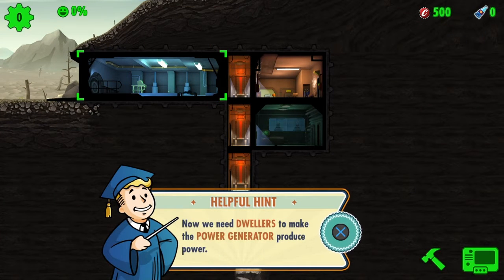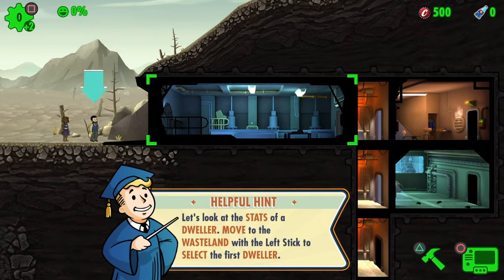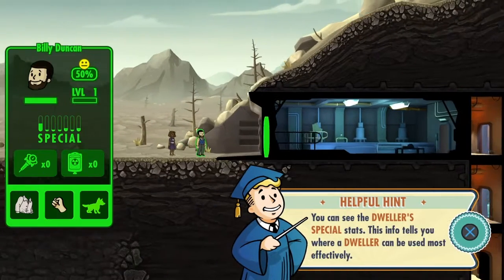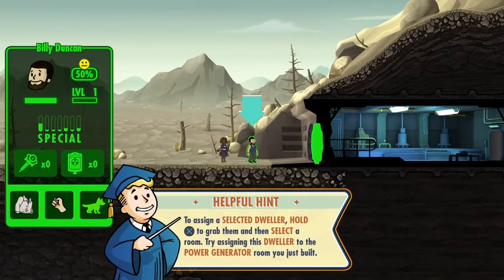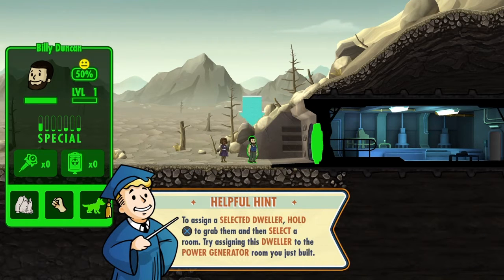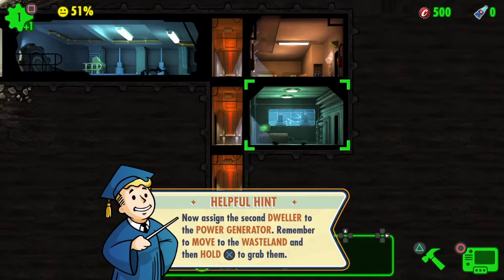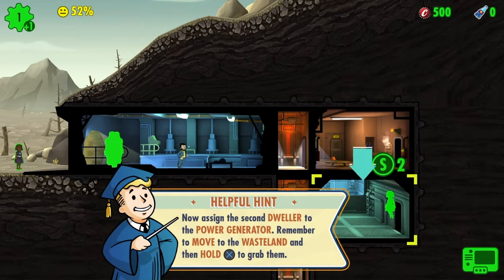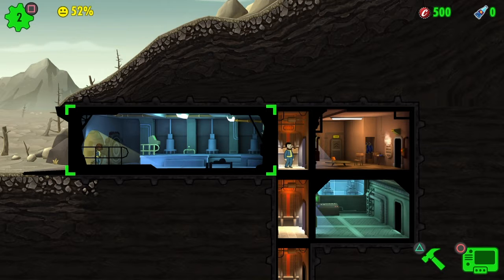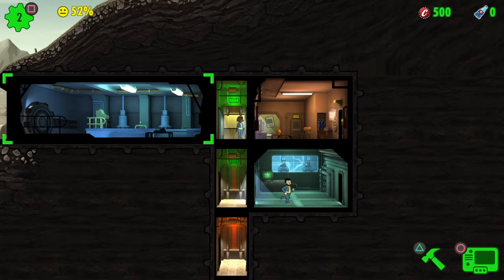Now we need dwellers to make the power generator produce power. New dwellers have shown up at the door. Let's look at the stats of a dweller — move to the wasteland with the left stick. The info tells you where a dweller can be used most effectively. To assign a selected dweller, hold X rather than select a room — so like this. Now assign a second dweller to the power generator. Now they're both in there.